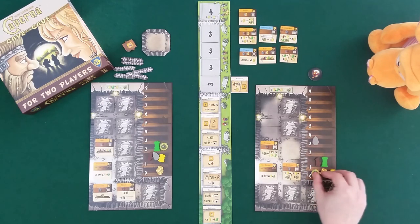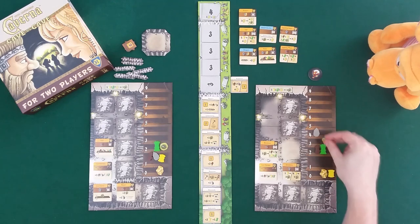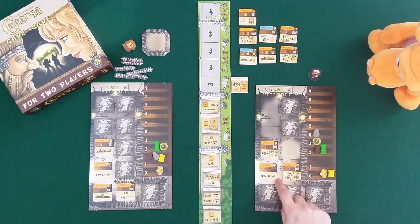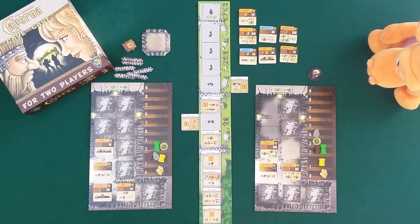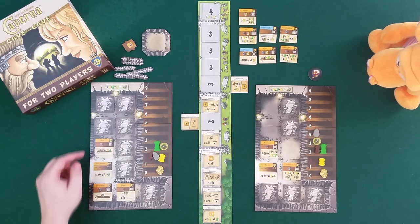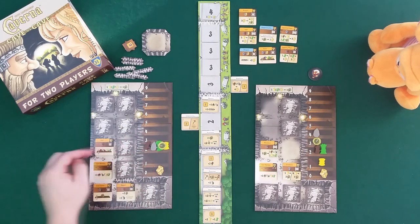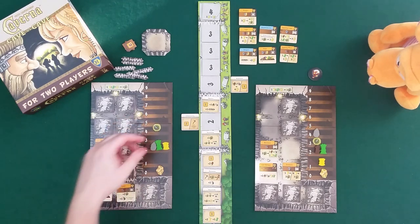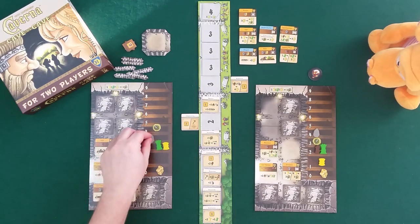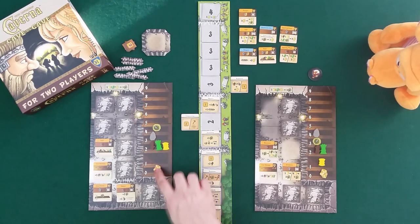Draco activates the warehouse, paying two food to get one stone and one of each resource. Then he activates the grindstone, paying wheat to get three food. Then he activates the cave entrance and takes a resource back. I take the undermining tile to do two activations: I activate my shelf, refilling everything up to two. Then I activate the tunnel, getting two food and one stone - but I'm already at the maximum of three stone so there are some restrictions.